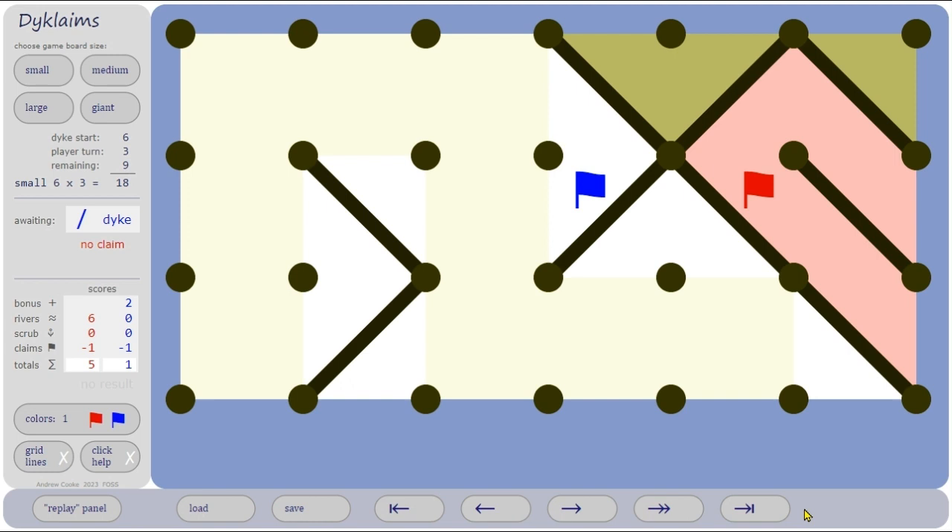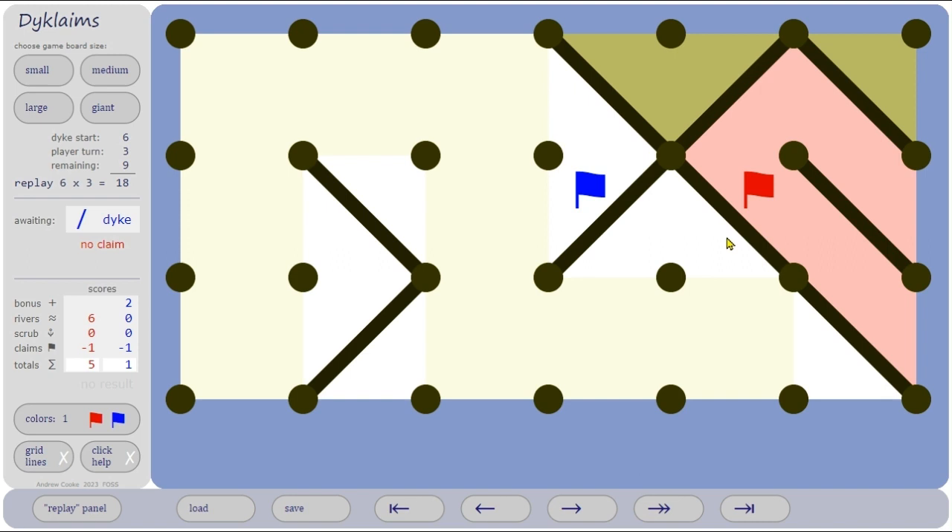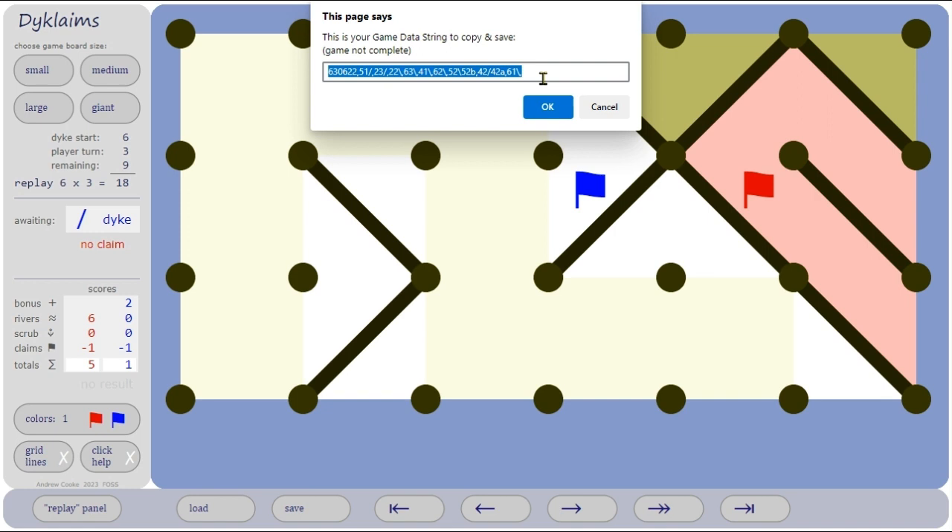The replay panel lets you go back, go to the beginning, or jump to the end. You can also save the game — click here and you get a simple text string that contains all the data needed about your game. Use Control+C to copy and paste it into a text file.